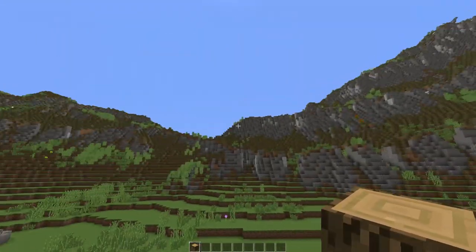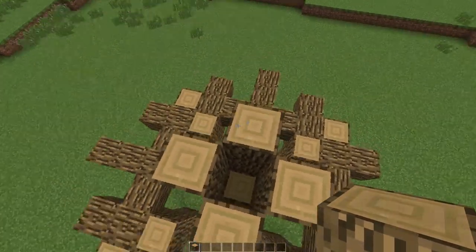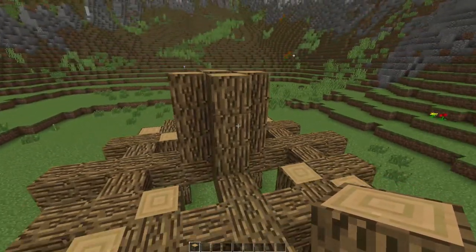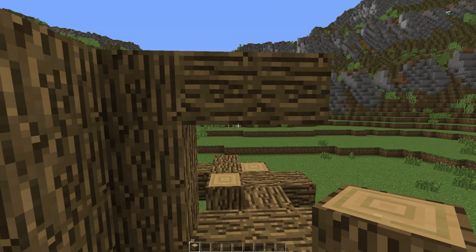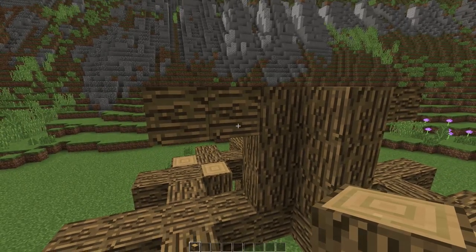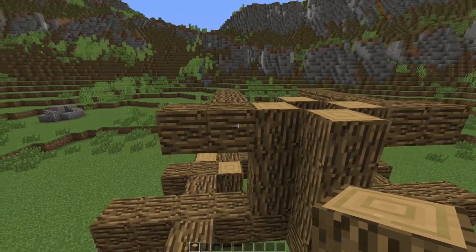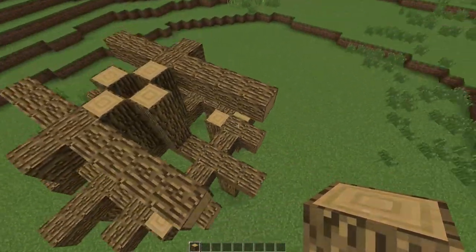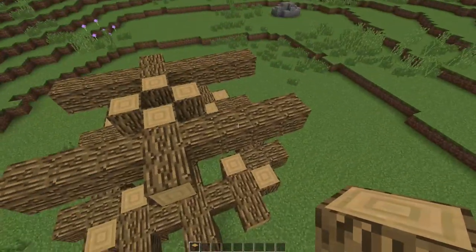Now, depending on where the wind is coming from — imagine the wind is coming from that direction — this side and this side are going to have two side blocks attached. Then on the first side block you've just placed, there's going to be a row of side blocks of exactly four blocks: one, two, three, four. Same thing on the other side: one, two, three, four. On the back side there are going to be three: one, two, three. So the wind is coming from that direction, and this is going to be the front side where the actual arms of the windmill are located.